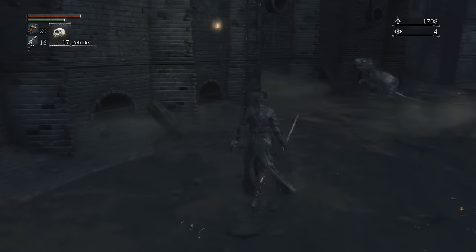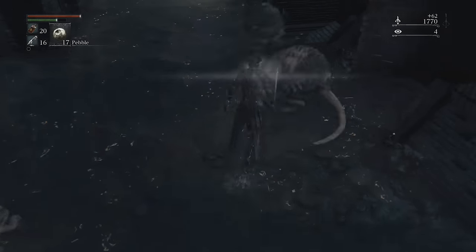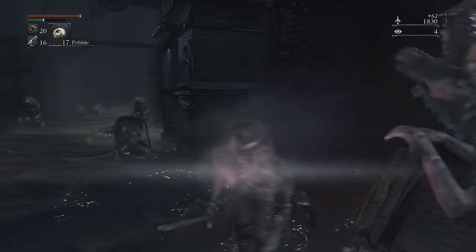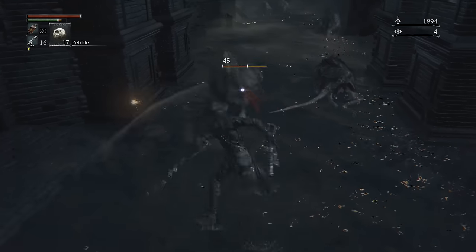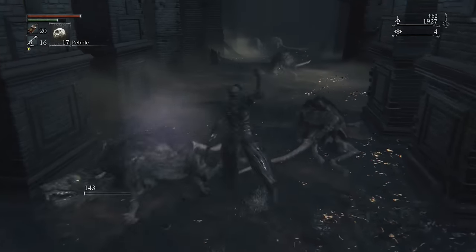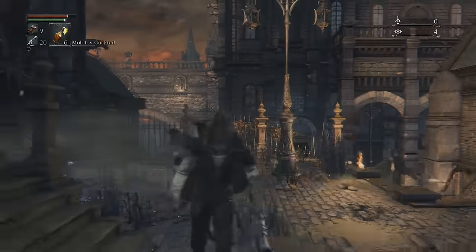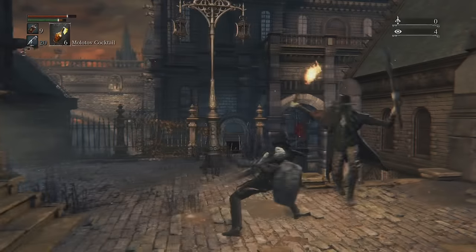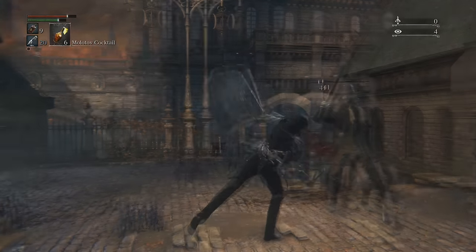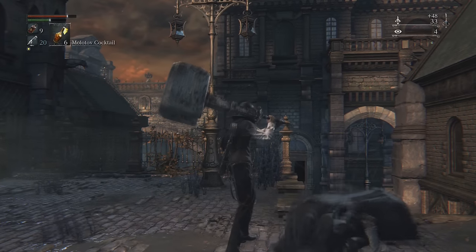Pressing L1 transforms the weapon you hold in your right hand, and every weapon I've found so far has a transformable state. For example, take the threaded cane — its standard form is a short sword. Its R1s in this form are a simple swipe, and its R2s are a simple stab. When I tap L1, however, I transform the weapon into a completely different form — it splits open and becomes a whip. The whip's R1 is a fast horizontal slash, and its R2 is a slower, wider, more powerful cleave. If you attack with R1 or R2, then immediately press L1, you'll do a transforming attack — for example, I attack with the sword with R1, then tap L1, initiating a transforming attack. The weapon is now transformed into a hammer, and I did it all without breaking the flow of combat.